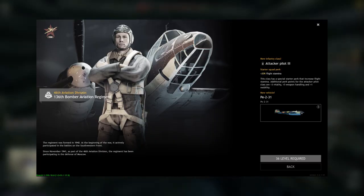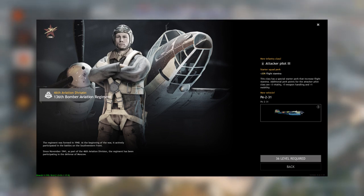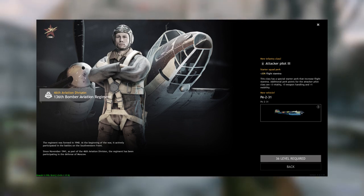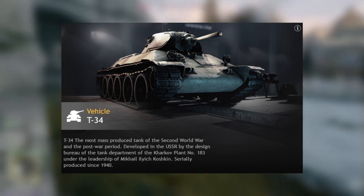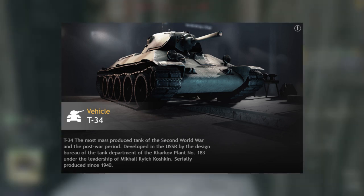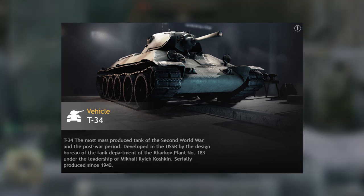Level 36, the Pe-2. This thing has six 100kg bombs, two 12.7mm machine guns, one 7.62mm machine gun, and three 7.62mm defensive machine guns — literally terrifying. Level 37, there is no choice — you will be getting this. It's a T-34 with the L-11 cannon. Is it overpowered? Yes. Should you use it? Yes. Take it out onto the battlefield and you're gonna get a lot of kills. You're basically impenetrable to 99% of the German team. The only threat is the Stuka in the air.